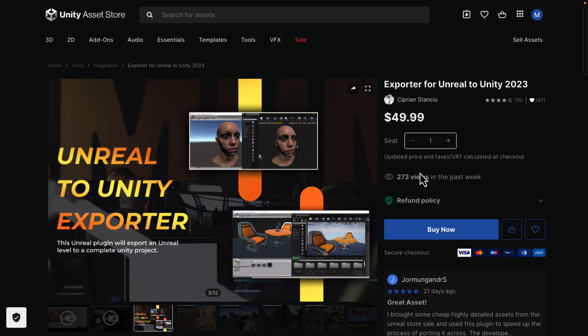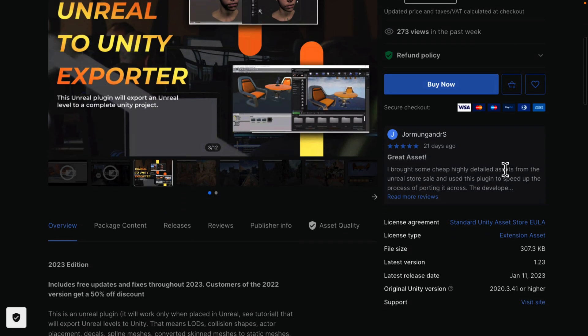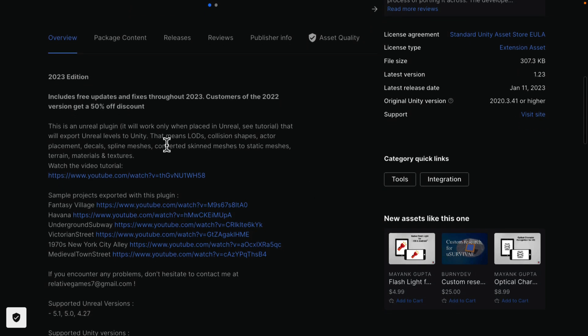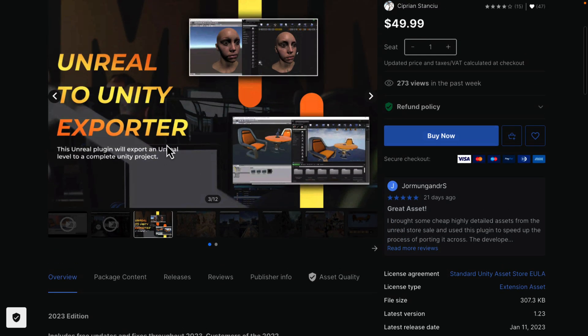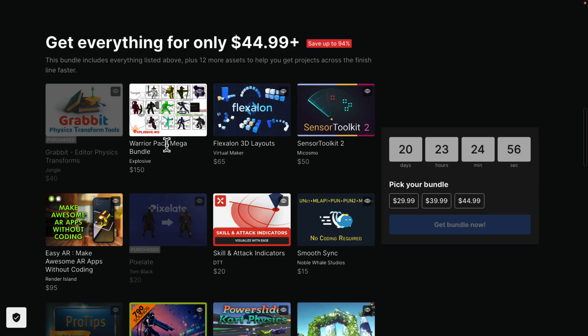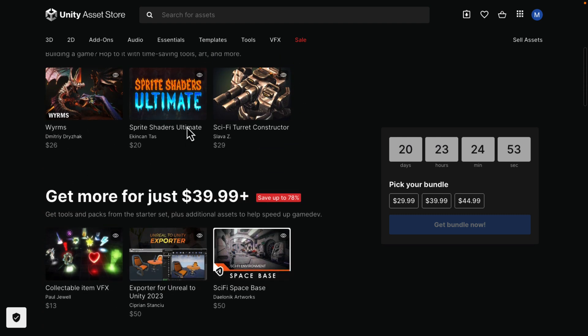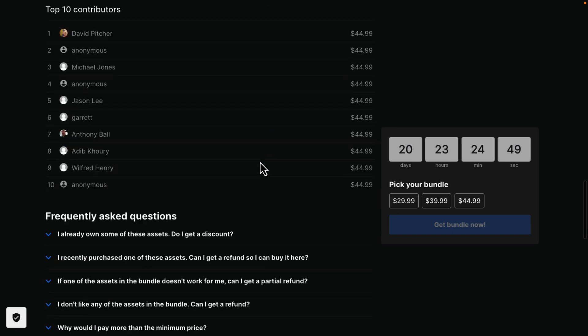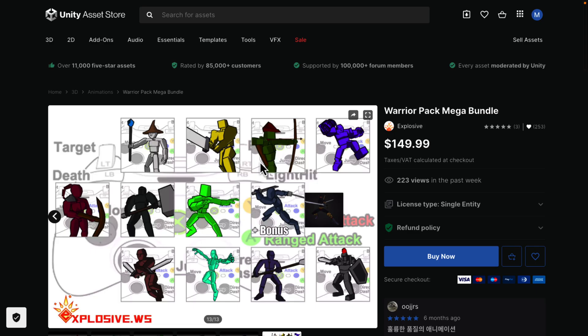Honestly, probably the thing I find most interesting in this entire mega bundle is the Unreal-to-Unity 2023 exporter. I haven't bought this bundle yet, so anything I've already gotten from a previous mega bundle or Humble Bundle will show as already purchased — the majority of what we're seeing here is actually new content. This is an Unreal Engine plug-in that lets you export assets from Unreal over to Unity. That's the mid-tier bundle, and I don't think any of you are going to stop there without spending $15 more to get everything.